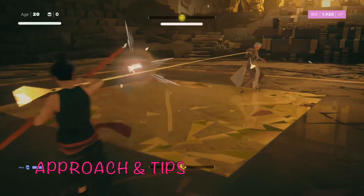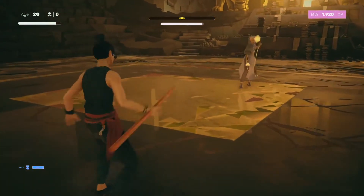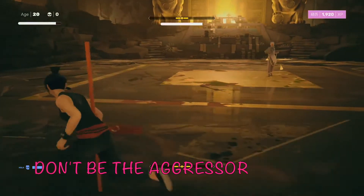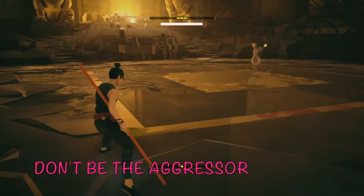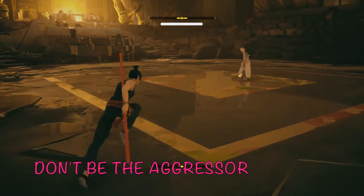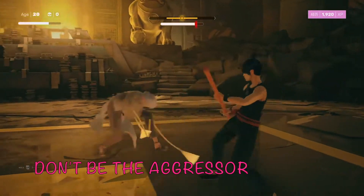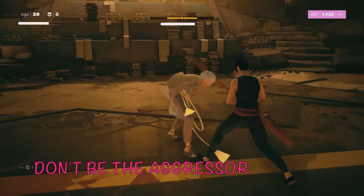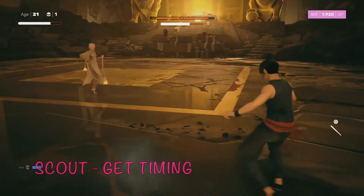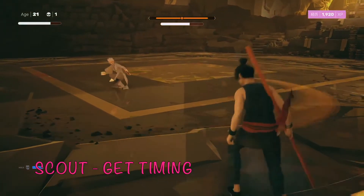Just some general tips before we scout all of her moves and talk about how to do the most damage. The first general tip around approach is don't be the aggressor. For every boss in Sifu, it's better to study their patterns, pick up on what move they're using, and then use your defensive strategies like avoid, parry, deflect, to open up vulnerability windows where you can do damage. If you're the aggressor, they're going to counter and do a ton of damage to you.